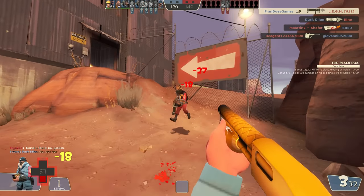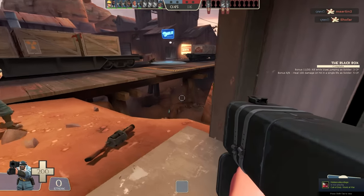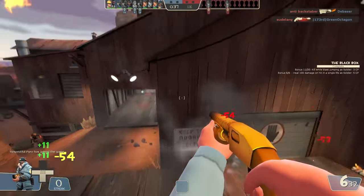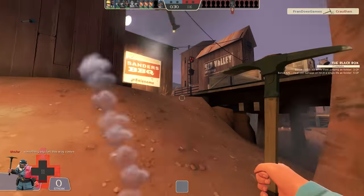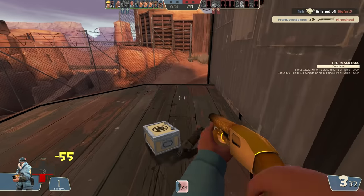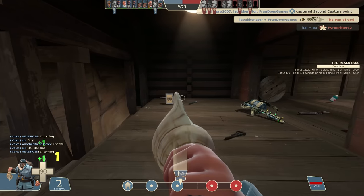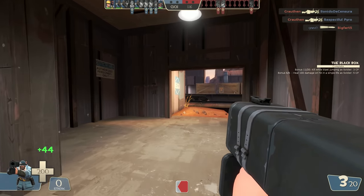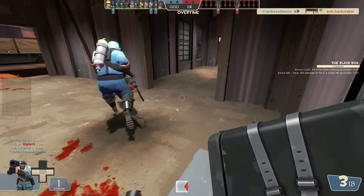Whatever rocket launcher you choose is just preference. If you play soldier and whether you don't use the Black Box a lot or you're wanting to start using it, let me tell you some pros and cons. One of the greatest things about the Black Box is that you can have a wide variety with your loadouts. You still want a last resort to save your life? Use a shotgun. Do you want to take things down like a champ? Use the Battalion's Backup. Do you want to become Deadpool and be immortal? Use the Concher and gain as much health as you can. There are so many effective combos that a lot of people don't even realize. You can test out any of these amazing combos whenever you want, and if it doesn't work, try the next one.